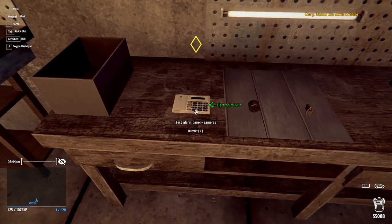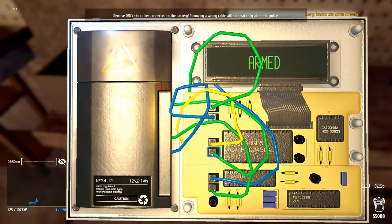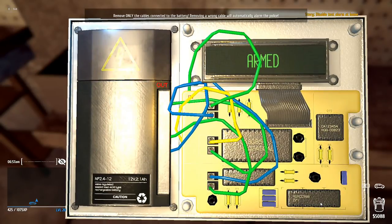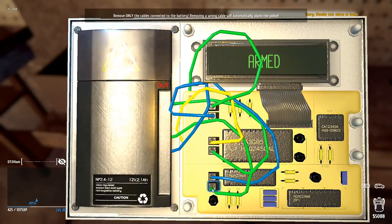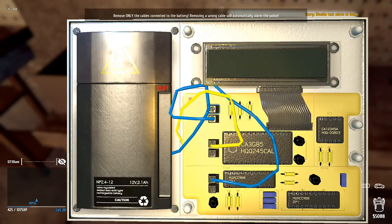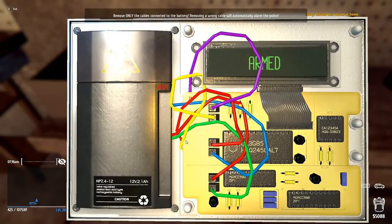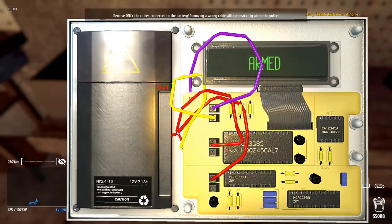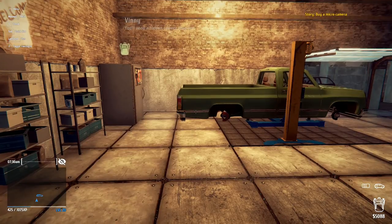Electronics level two — this is something I can plug in here. I've got green, green, and green up there. I've not got anything down here. The only thing I can click on is these down here. Wait a minute — I think I just figured this out. You've got to take the ones that go to the battery source. That one goes to the battery, that one goes to the battery, and then I've got that one which goes to power as well. It's switched off — I figured it out!